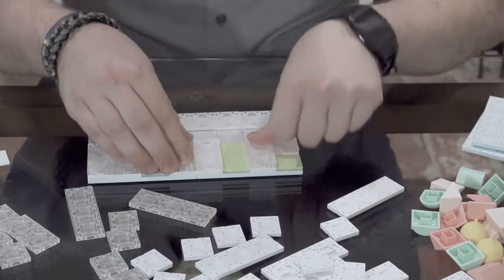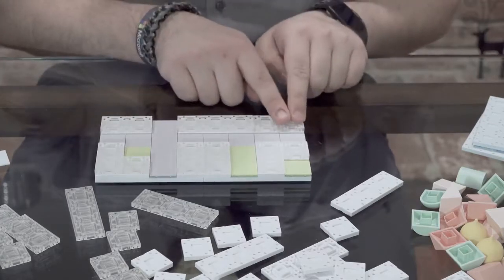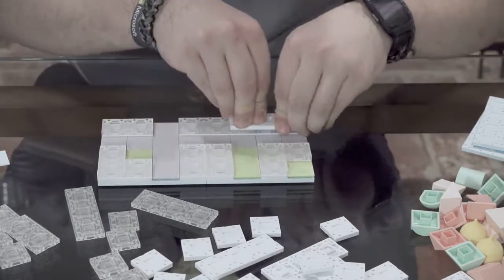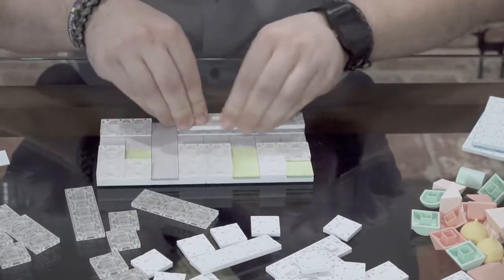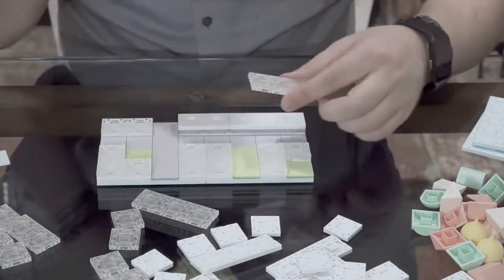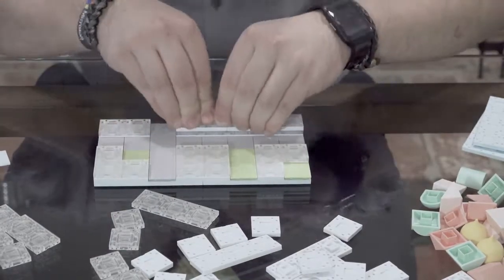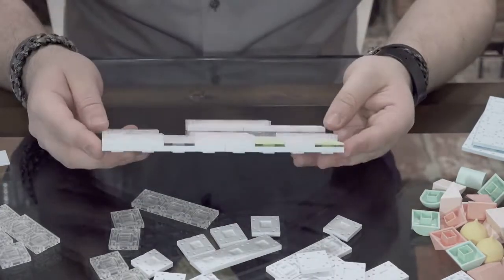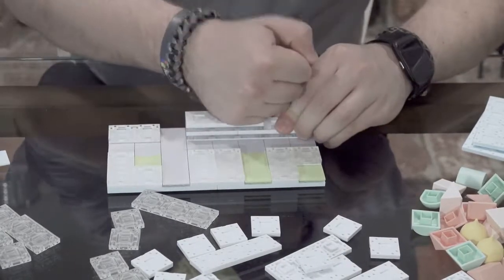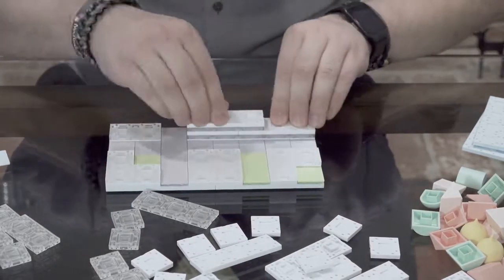We'll make all of them at least one story tall. What I'm thinking is this building will grow in height as it heads in this direction. Let's go ahead and place a three piece clear here, then put another three piece clear, so we have that so far, and then place a three piece solid. Make sure all of your pieces are firmly put into place so we don't get any wobble.